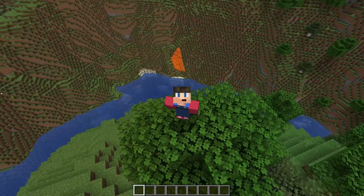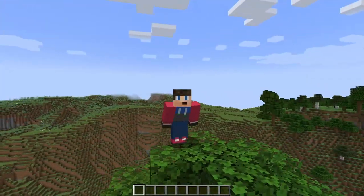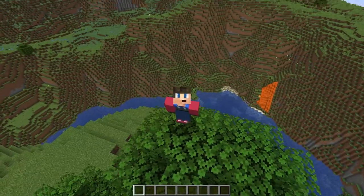The unnamed update snapshots are out, bringing camels, bamboo wood, and so much more. Let's take a look at some of these new features.